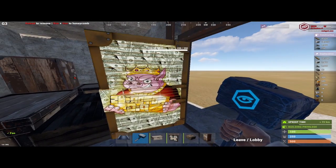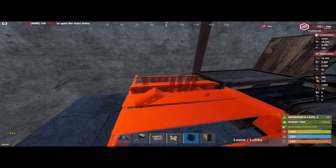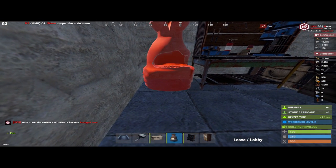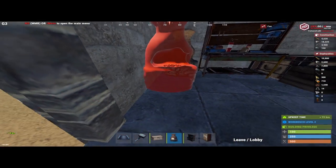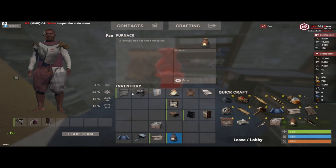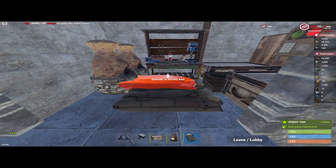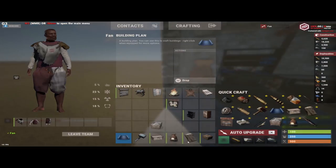Now you can come out here and place your workbench and everything else however you like. Place furnaces - place two for now; I like rotating them for the aesthetic. Then get your sleeping bag. Place two of them, get another box, place it on your workbench. You can even add a little campfire here for now.